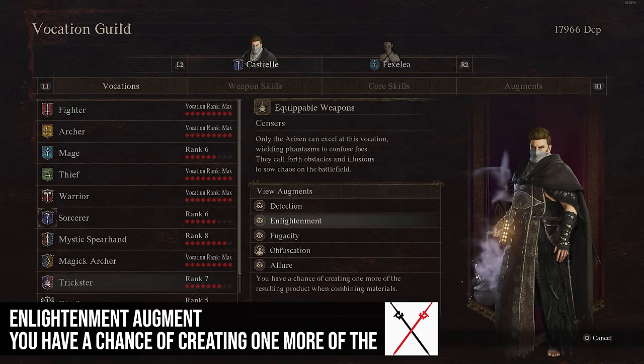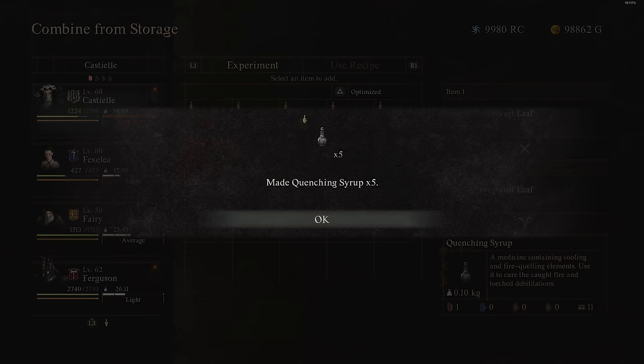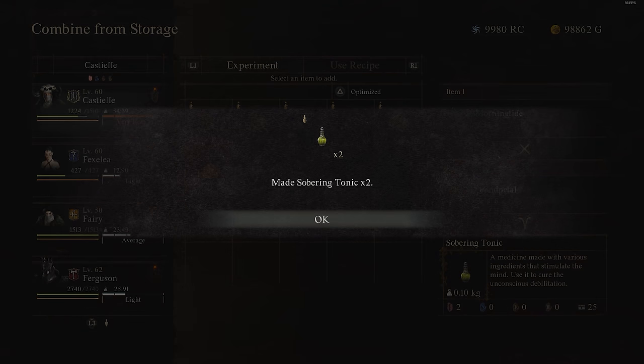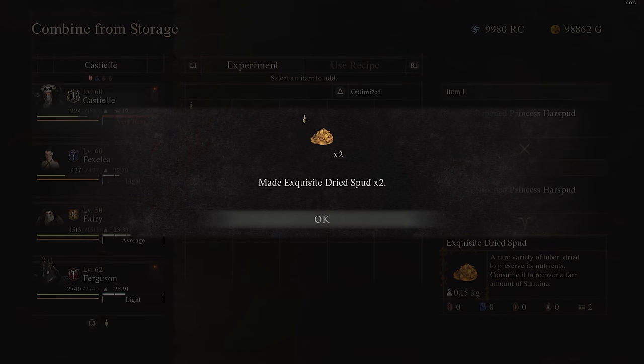Enlightenment gives you an extra 15% chance to create another item of the same type when combining items — roughly one in six and a half times you should get a double. That can be really great. I would suggest putting it on before you do a bunch of combining and then taking it off afterward — you don't need to wear it all the time.